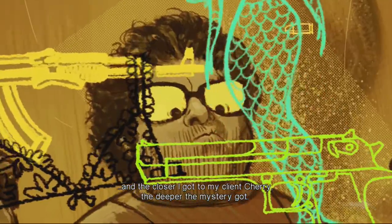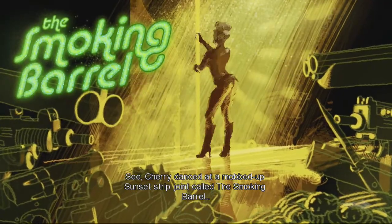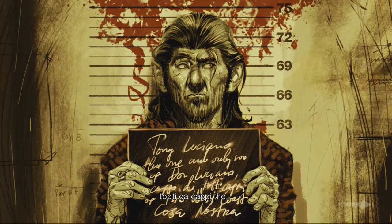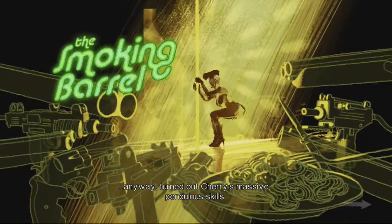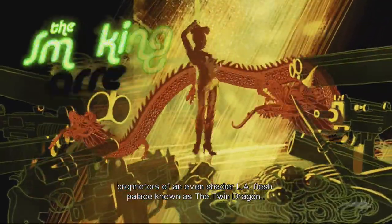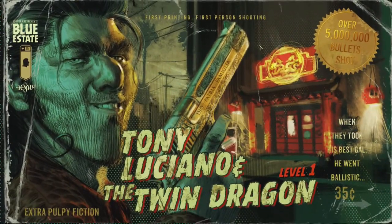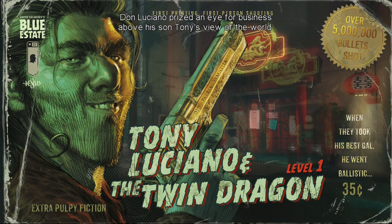And the closer I got to my client Cherry, the deeper the mystery got. Cherry danced at a mobbed-up Sunset Strip joint called the Smoking Barrel, and her boss Tony was the one and only son of Don Luciano — the West Coast Cosa Nostra boss. Turned out Cherry's skills had come to the attention of Kim Bong and Jim Bong Sick, proprietors of an even shadier L.A. flesh palace known as the Twin Dragon. Don Luciano had given Tony the nightclub to run to get him back on the high road.